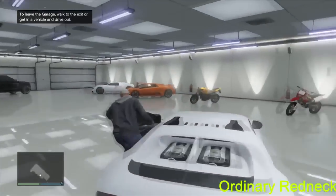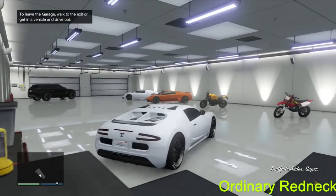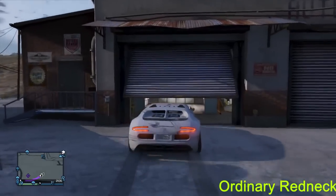After that, you need to drive to your garage, get out, and save it. Replace the vehicle if your garage is full. As you can see, I now have two Adders — it has been duplicated.